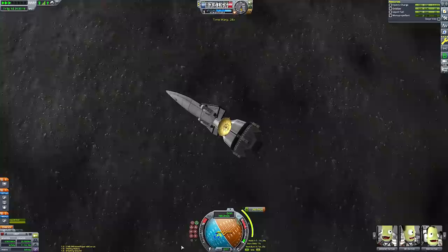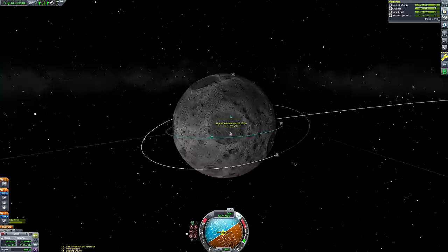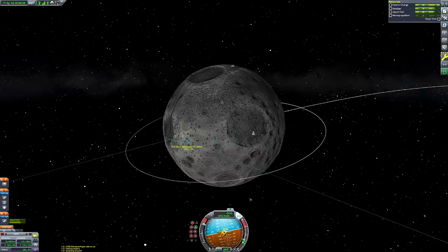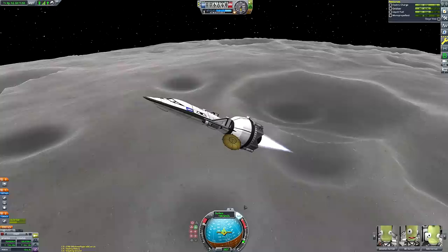As we begin our drop down to the Mun — this being a direct shot mission — we're just going to decelerate and then immediately begin landing. The advantages and disadvantages of a direct ascent mission: it is generally how most people do their first Minmus and Mun landings in KSP because it's much easier. The obvious advantage is that it's far simpler than docking two ships, especially in the 1960s when computers weren't very good and there wasn't much human experience in orbital rendezvous.